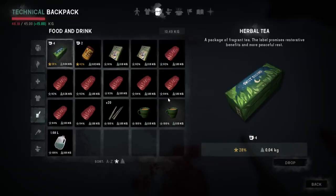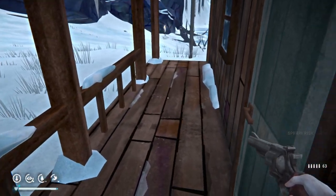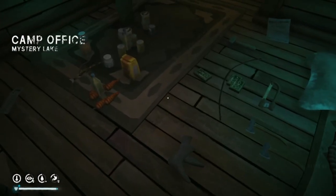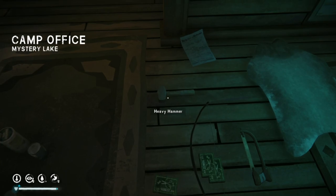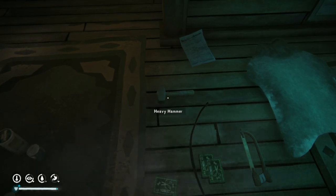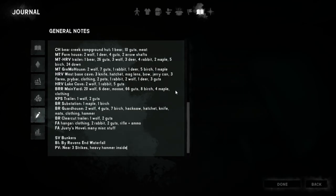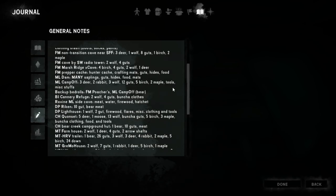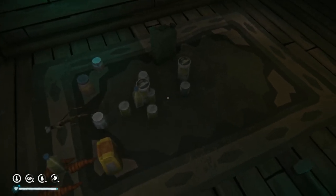It looks like we didn't actually need to go in search of more venison, but heck it, here we are. Just to check real quick — are there any — oh, I did leave a hammer, nice! I really should make a note of that. That removes the need to backtrack to Forlorn Muskeg. Hooray!